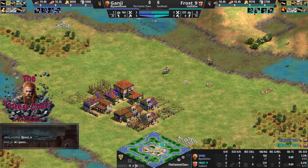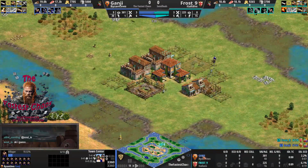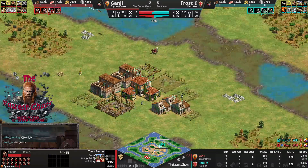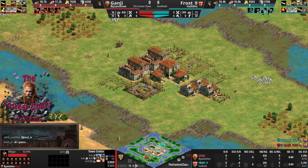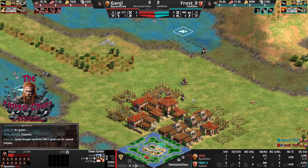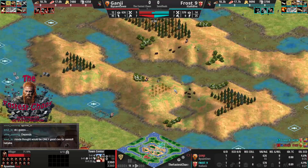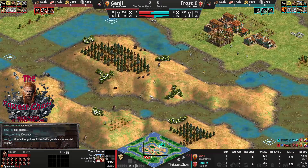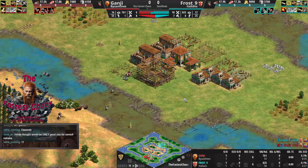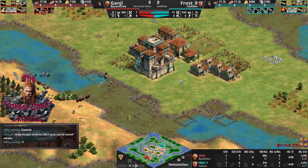Welcome to the fastest chaos semi-finals between Ganji and Frost9. I'm going to make Ganji red because Frost9's color is so defined — Frost is always teal. Teal versus red looks great. Freaking Andy is with me, deathmatch world cup champion and an AC top-10 RM player. Not consistently, but I did it this time at least.